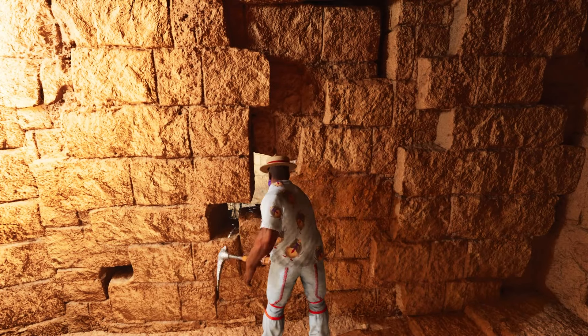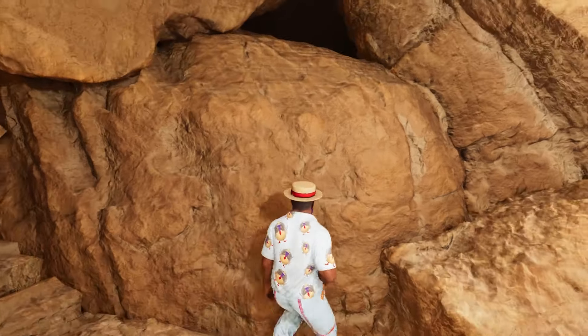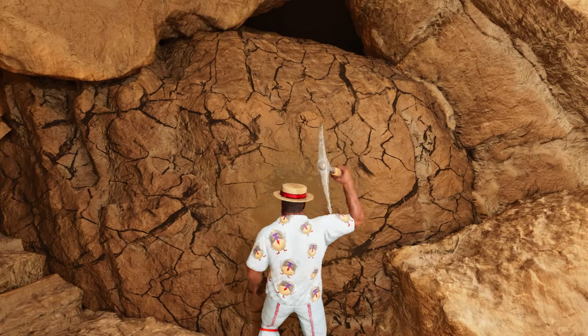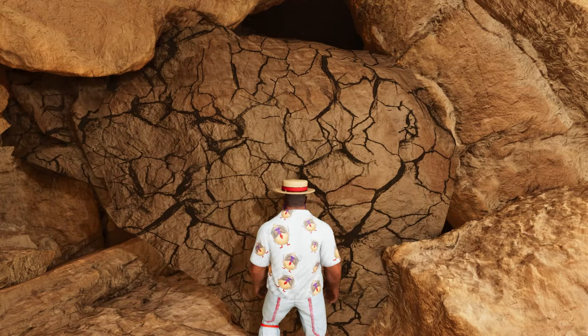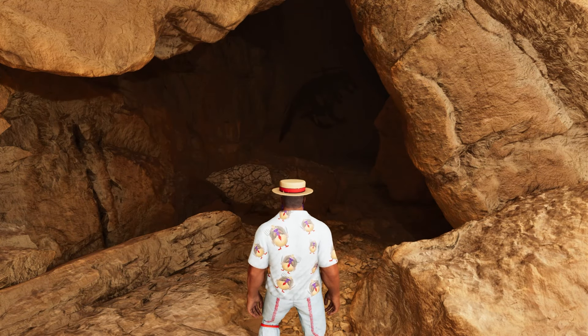Head down the stairs — there's pretty much only one way to go from here so you won't get lost. You'll reach this huge boulder of a rock with a little gap at the top. You want to destroy this rock. Once you've destroyed it, you're at the cave. It's going to be pretty dark, but nothing a little gamma won't fix.